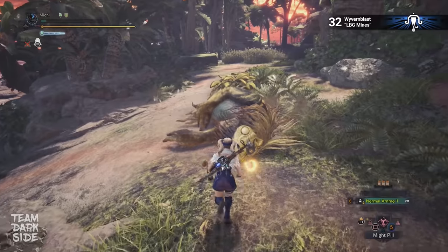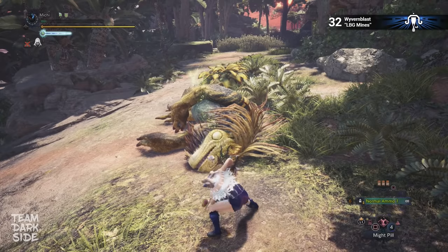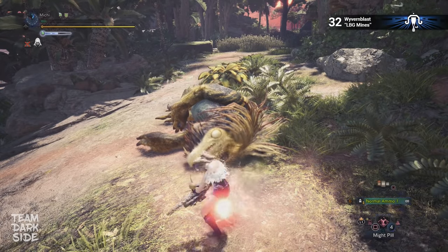Moving on to Light Bow Gun. This is the Wyvernblast and the only one-shot capable attack of Light Bow Gun. Triggered by the melee attack, the three mines can easily kill the Jagras.